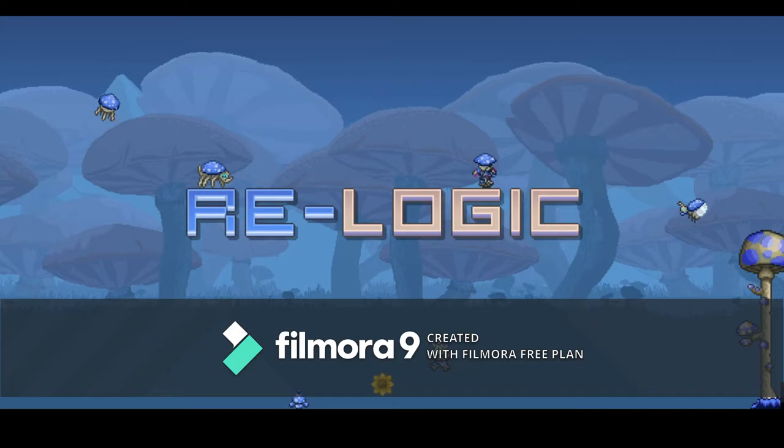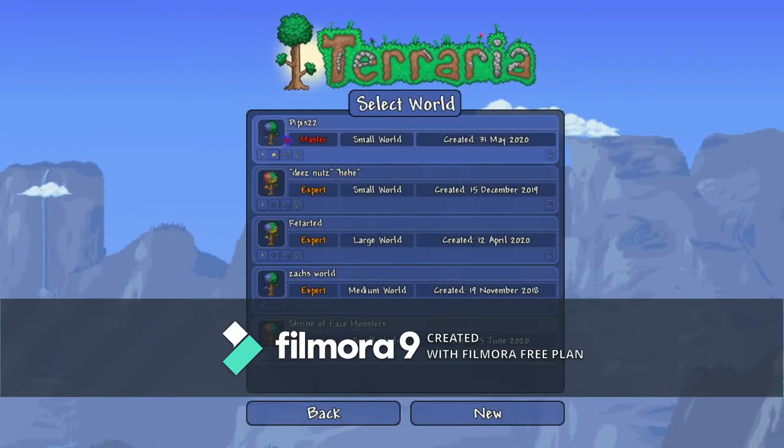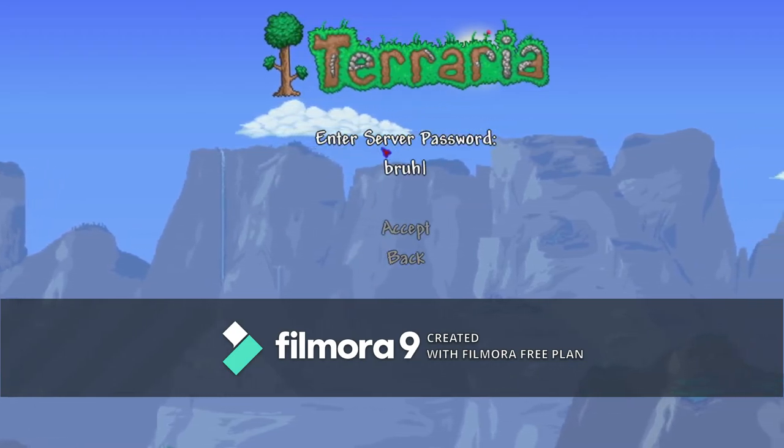Now once we are back in the game, just wait for it to start up a little bit. You want to go into multiplayer, host and play, pick your character, pick your world, start it, and then enter your password to your world.